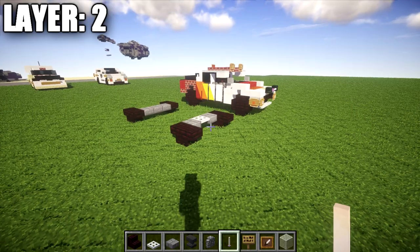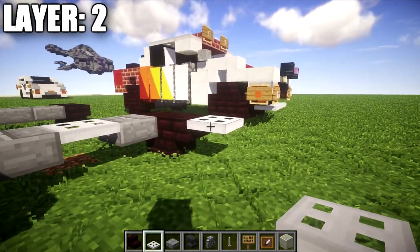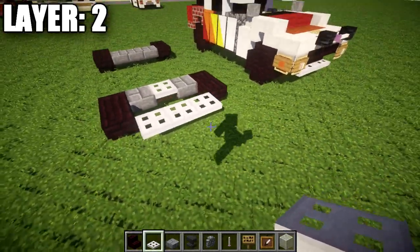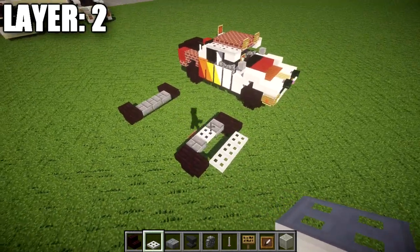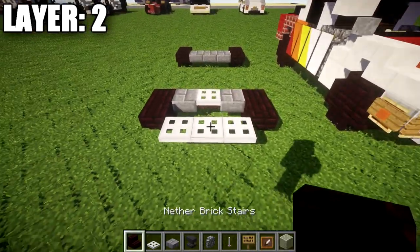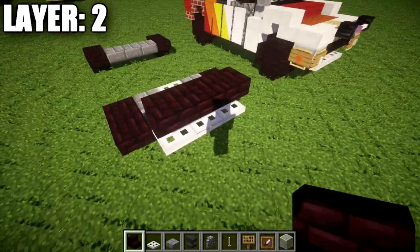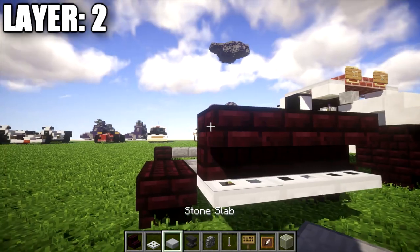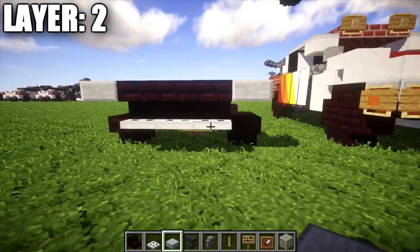Before jumping into layer 2, I want to cover one thing from layer 1 as well. We actually want to place down a row of iron trap doors that come off these two nether brick stairs up in the front at an angle. Now moving into layer 2 — we're going to place down a row of 3 upside down nether brick stairs on top of these iron trap doors. Once that's done, we grab a stone slab and place down a stone top slab on both sides of those nether brick stairs.